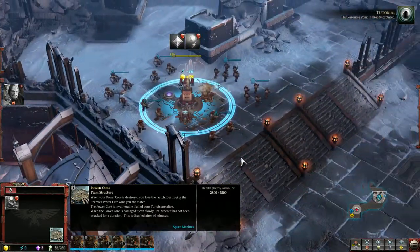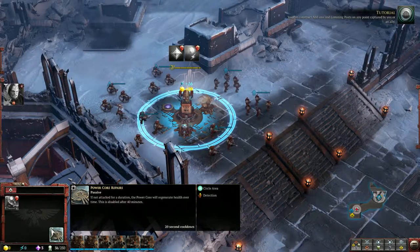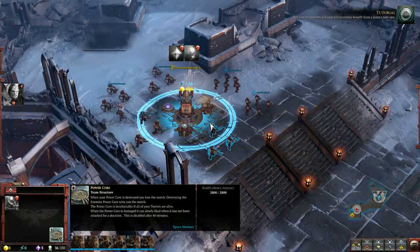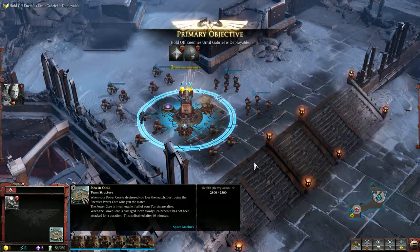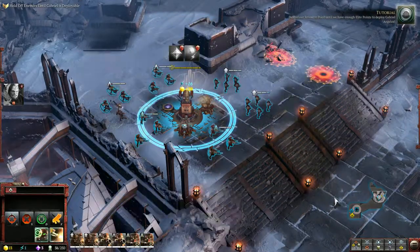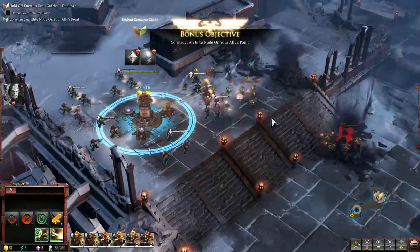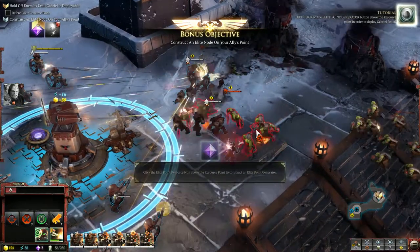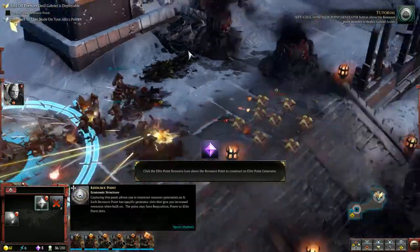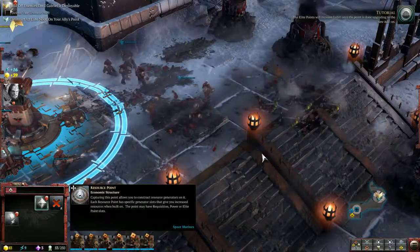This resource point is already captured. You can construct add-ons and listening posts on any point captured by you or an ally. All your teammates will gain full economic benefit from a point's add-ons. Defend our resource point until we have enough elite points to deploy Gabriel Angelos. Let's click on the elite point generator button above the resource point in order to deploy Gabriel faster. Our elite points will increase faster once the point is done upgrading.